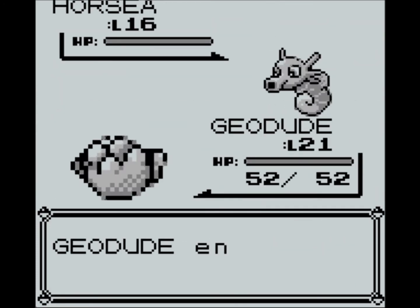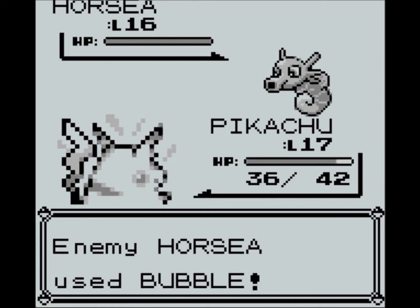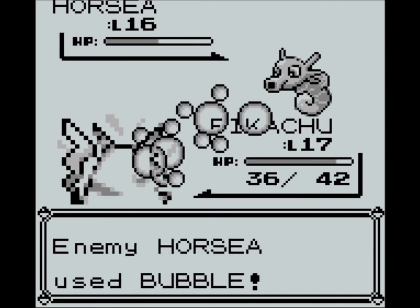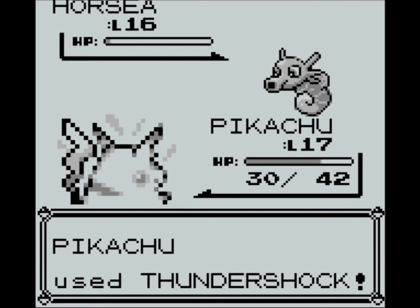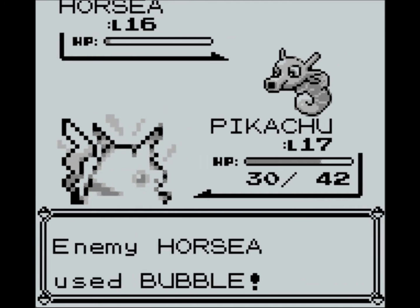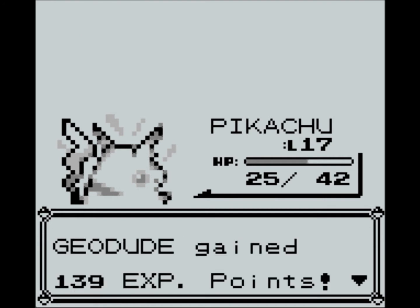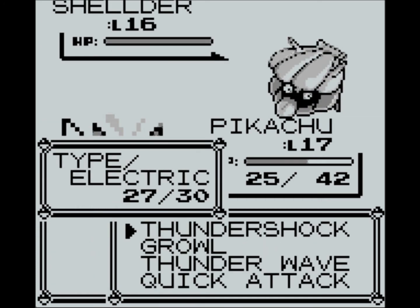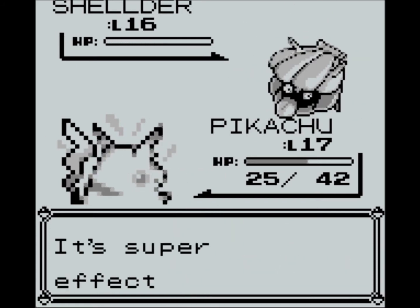Let's get someone who's not going to be wasted by water in the battle. Let's go with Thunder Shock. Well, that didn't go too well. Let's stick with Pikachu and use another Thunder Shock. Well, this should be us. Boom! There we go.